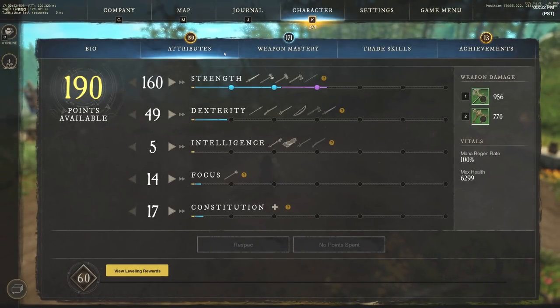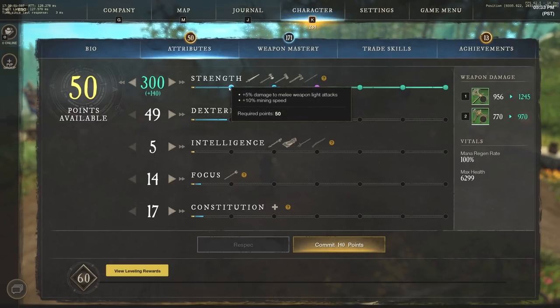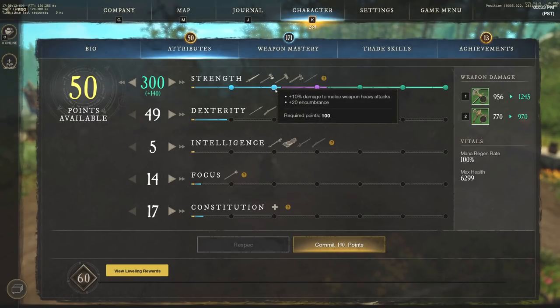If we jump into the attributes, the first thing to note is that getting yourself to 300 strength is very important because of a couple different things. At 50 strength, you're going to get 5% damage to melee weapon light attacks — not a huge deal, but you're typically going to use light attacks with the Hatchet. We also have 10% damage to melee weapon heavy attacks, which is very strong because that's the primary thing you'll do with the Great Axe.